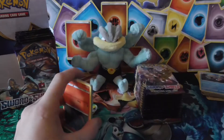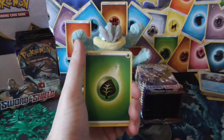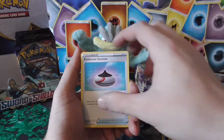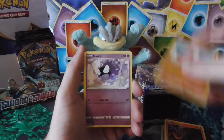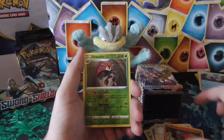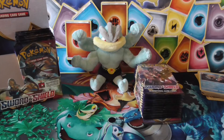Code card — boom! Leaf, Drizzile, Dr. Drizzile, super sharp, incense, Salandit, Clobberpuss, Gastly, Rookidee, Sizzle, Orbeetle, reverse — and the rare is a Durant, the ant.